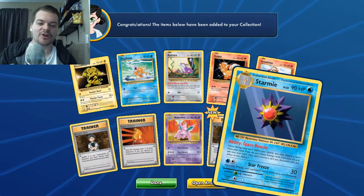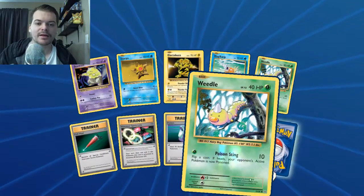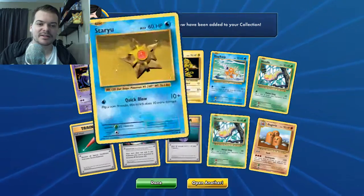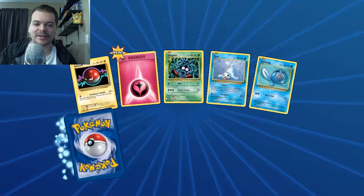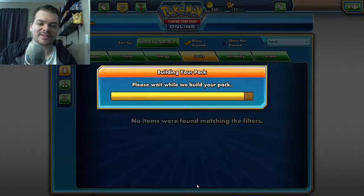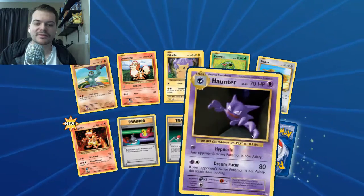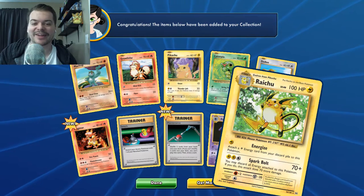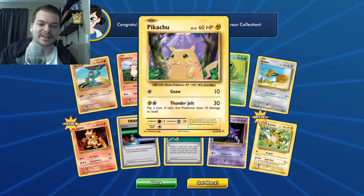Starmie. We have Dugtrio again — the rest I have almost every common and rare. I hope we end with something good. Beedrill — come on guys, we got to get something epic. Haunter — that's actually a good one, I love that old-school art, I will definitely use that. We even got the fat Pikachu to go with it.